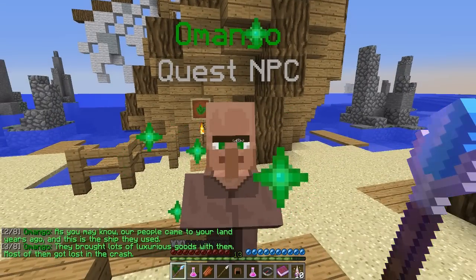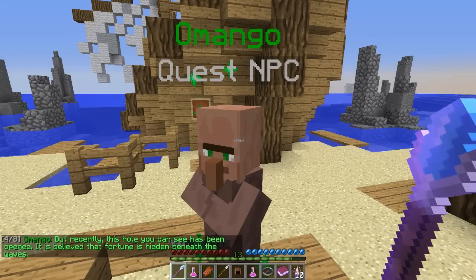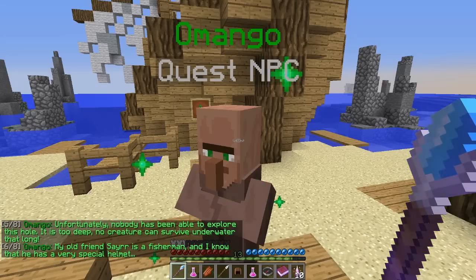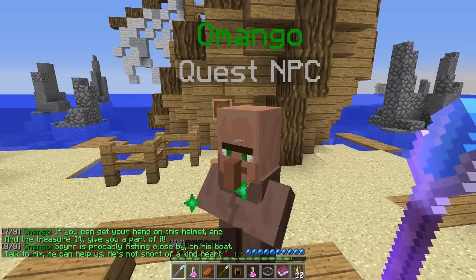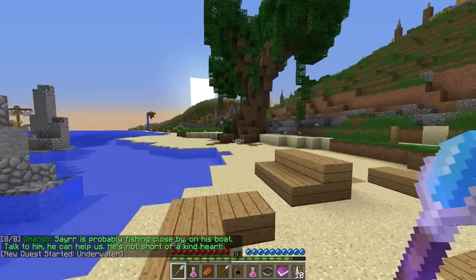People came to land years ago, they bought lots of - okay good. So I have to go underwater and look for something. There's a hole you can see - it's hiding beneath the waves. Unfortunately nobody has been able to explore this hole, it's too deep. No creature can survive underwater that long. If you can get your hands on the helmet and find the treasure I'll give you part of it. He's probably fishing close by on his boat - talk to him. So we got to find a guy on a boat, steal his helmet, and then come back.